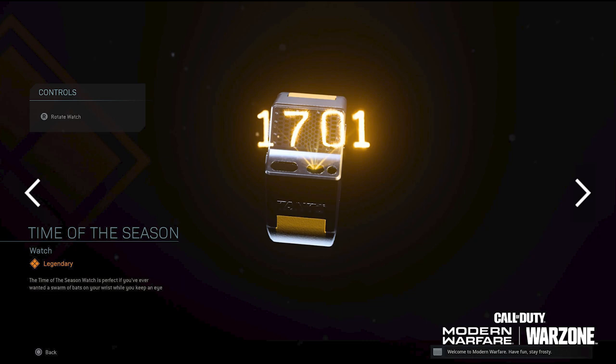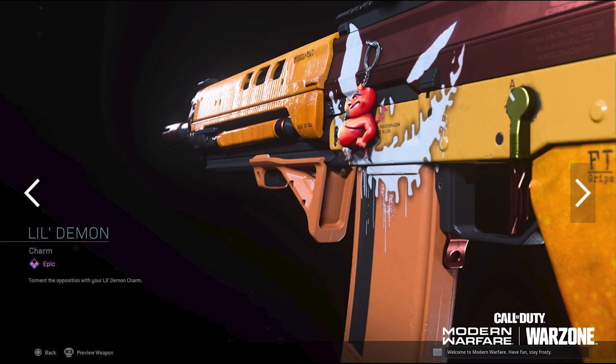You're also going to get the Time of the Season legendary watch. This might be the coolest watch we've seen in Warzone so far. Essentially it's a regular watch but the time is actually projected — you can see where little lights come shooting out of the watch and project the time outside of the watch, which is kind of unique.